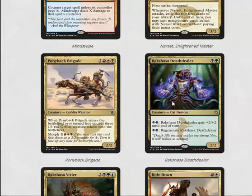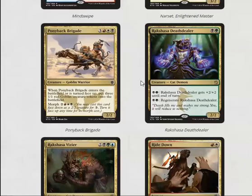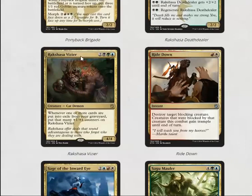Rakshasa Death Dealer is a two mana 2/2 — already it's a bear that can also get +2/+2 or regenerate. It's fine, more than playable. Rakshasa Vizier is a five mana 4/4, which is not that impressive body-wise, but basically whenever you use delve you get that many +1/+1 counters — this card is pretty good.